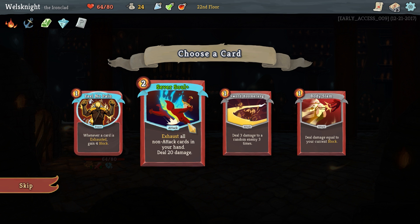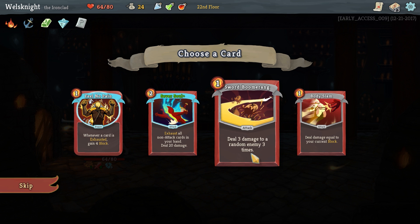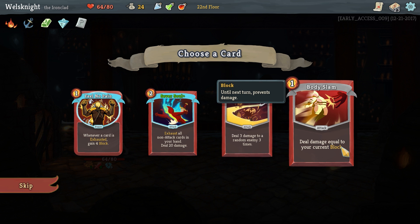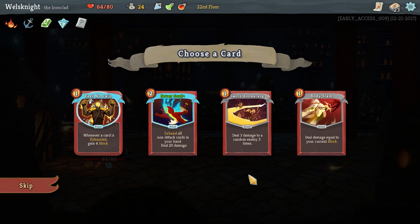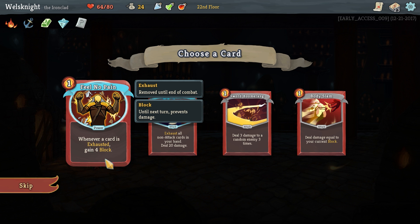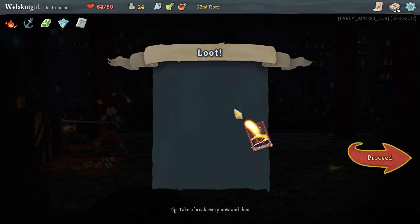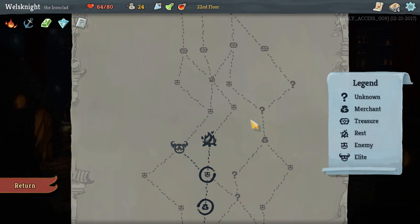New card options: whenever a card is exhausted gain four block and exhaust all non-attack cards to deal 20 damage — that doesn't seem very good. Deal three damage randomly three times, or deal damage equal to your current block. I don't really like any of these. We'll go sword boomerang — maybe it will be better if it gets upgraded.